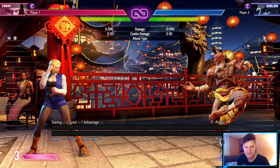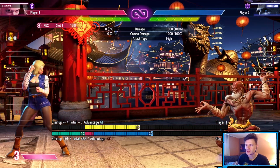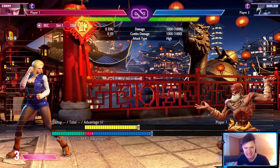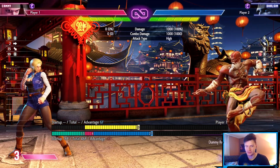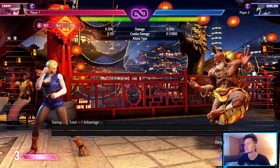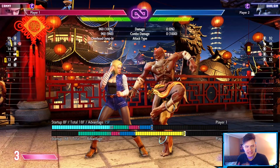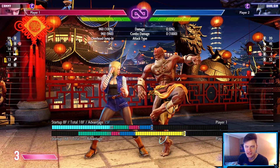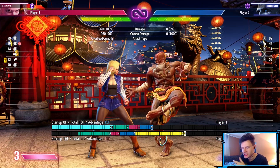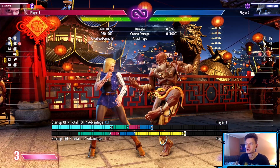Dhalsim pressing stand heavy punch at range takes essentially the same risk. The total of his stand heavy punch was 46 frames — Ryu's fireball is probably close. If I jump when Dhalsim does this, he's getting punished. But that doesn't mean you'll face a Dhalsim who won't use that poke. So why should Ryu, Ken, or Luke not use their fireball as a poke from a similar range?